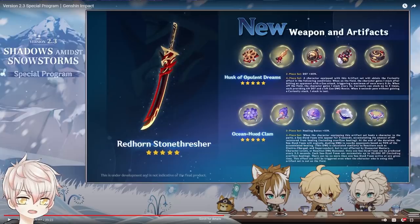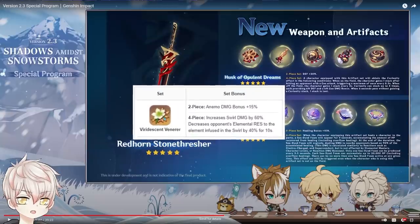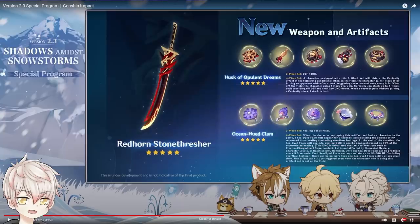Other healing-based characters either have usage with the Noblesse set and buffing capabilities, like Bennett, or Viridescent Venerer for resistance shred, like Jean. Both of these sets are very specific to a few characters. Most players won't ever need to touch this dungeon, but if you're interested in Itto and Goro, there's value in farming it for the Geo set. If you're a Kokomi main, you'll want at least a 2-piece Clam to combine with 2-piece Maidens, or go all the way to 4-piece Clam.